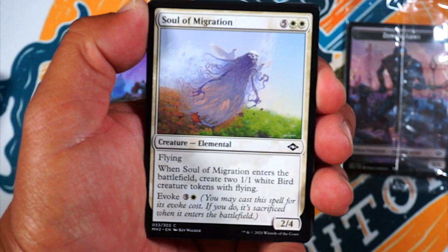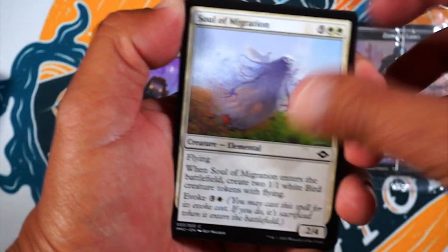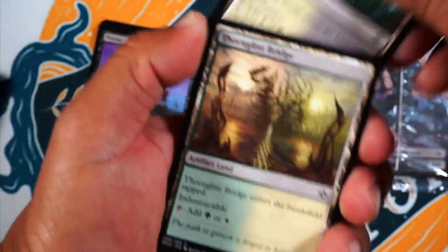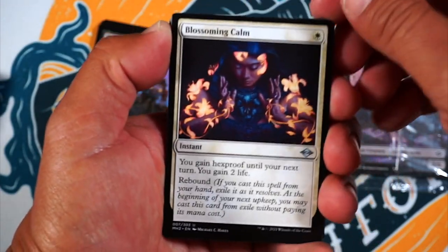Like that right there — seven mana, two, four. When there's balance it'll be great — two, one, ones, flyers. Heck yeah. You can evoke that and then use Persist, and it's just all gravy.